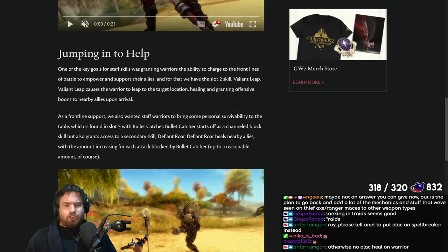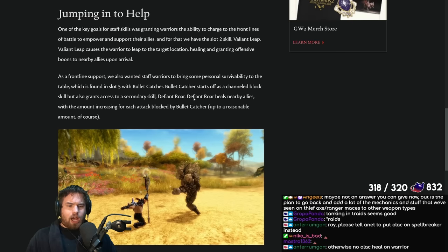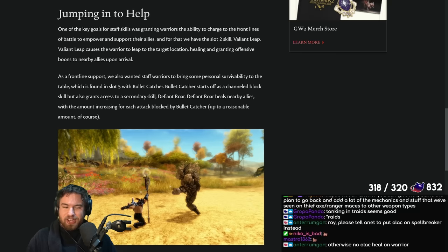We know that our second skill is a Leap — it heals and then grants some offensive boons. Looks like it's going to be Might and Fury. Maybe they throw Swiftness in there as well. And then we also have the fifth skill, Bullet Catcher — really good, the fun block one. It starts as a channeled block, but you also have a secondary skill. This is like Revenant Greatsword 4 — Defiant Roar. Defiant Roar heals nearby allies, with the amount increasing for each attack blocked by Bullet Catcher, up to a reasonable amount.